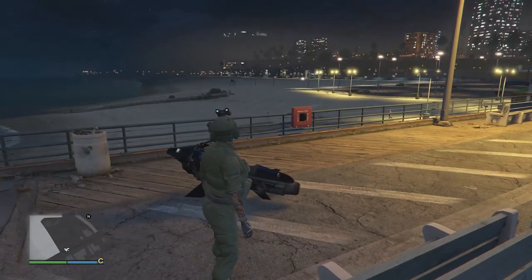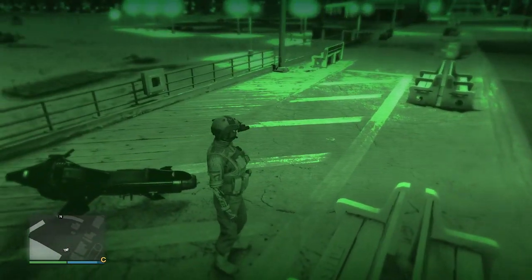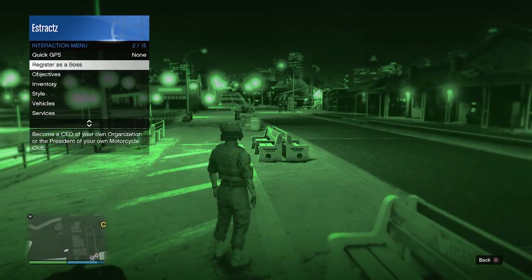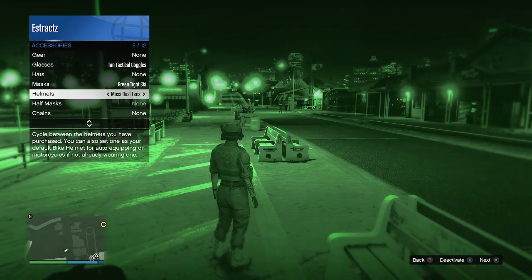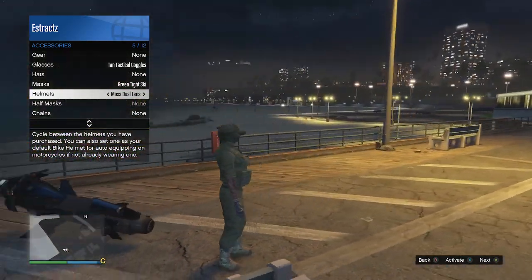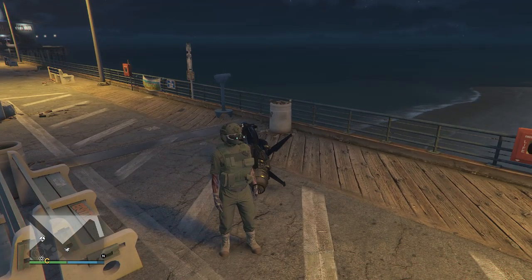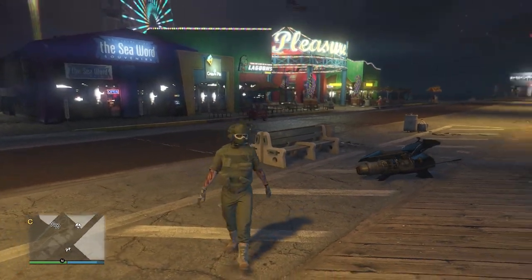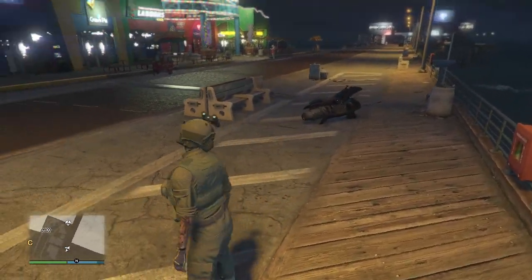Now if you want your dual lens to be up, what you can do is hold right on your d-pad, and just like that you'll see that your dual lens go down. Now if you do activate night vision, you can just pull up your interaction menu, go to style, go to your accessories, go to your helmets, and then if you're on Xbox press X, or if you're on PlayStation press square to deactivate the night vision. After you've done that, if you want your night vision dual lens to go back up, hold right on your d-pad again. But that'll be your outfit. Now you can just go to the clothing store, save it on whichever slot you want, and that will be all. After you have saved it, let's move on to the second military female outfit.